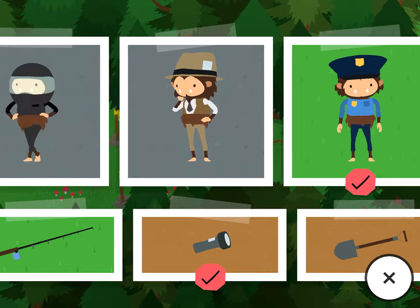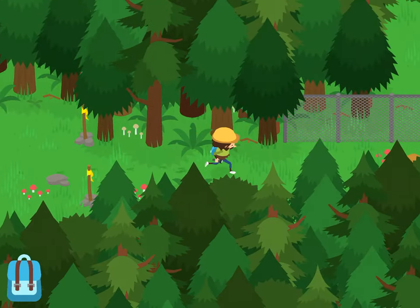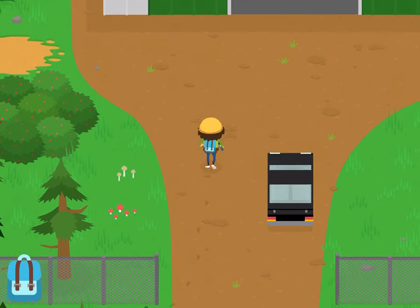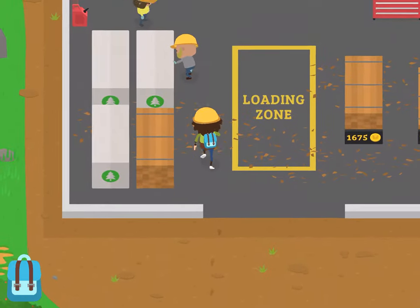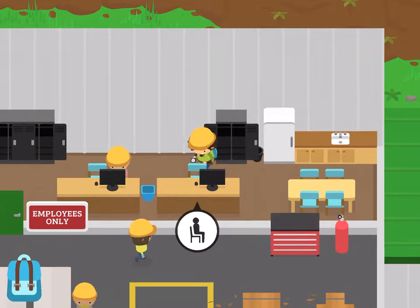So, to get this lumberjack disguise, you will need to get into one of the cabinets there. And while we're wearing it, these people won't notice us. There's a cabinet over here as well.